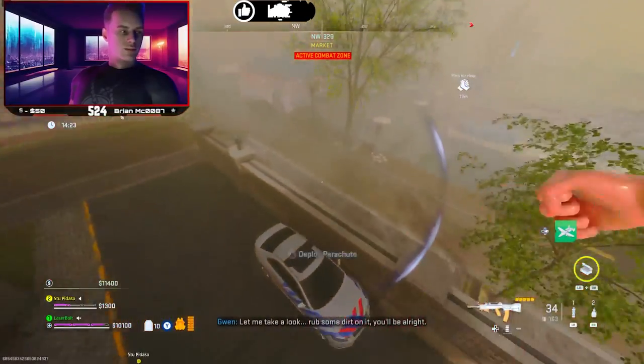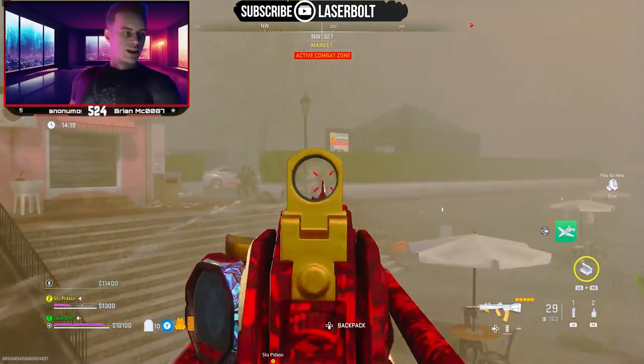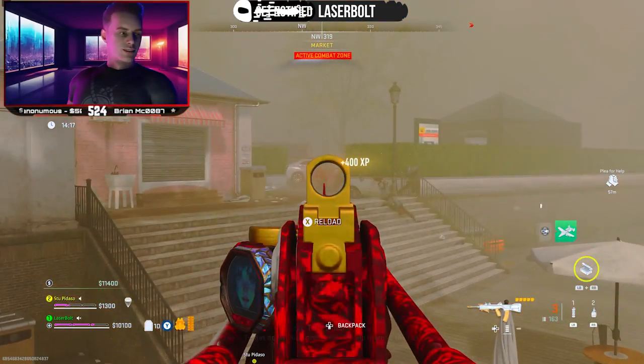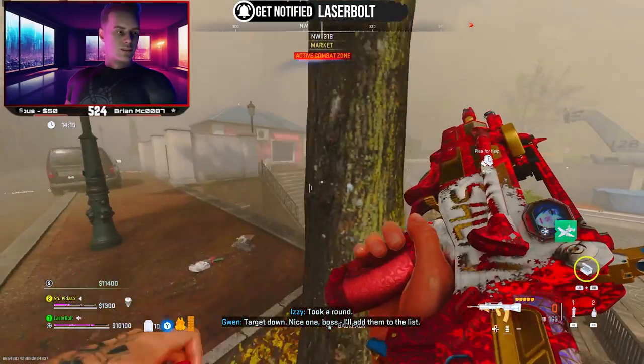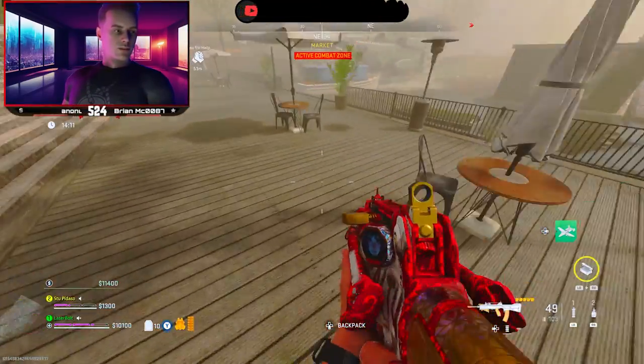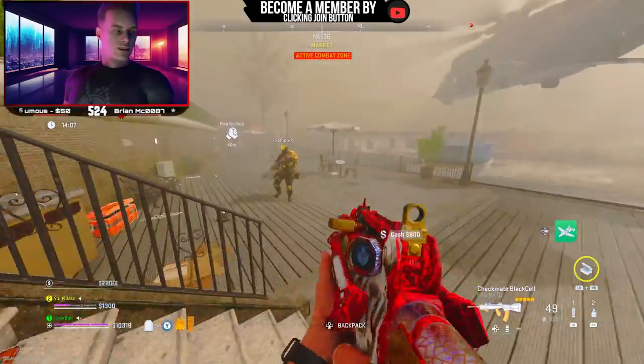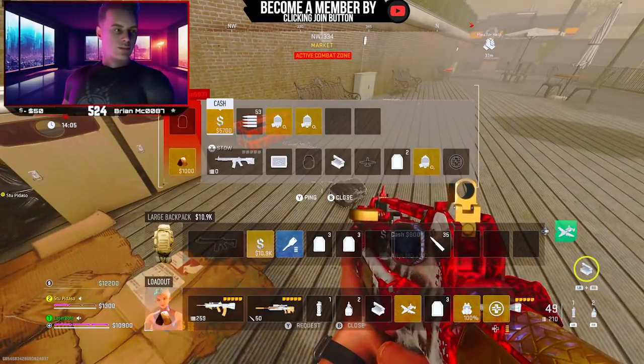Welcome back to another video. Today we're going to be taking a look at how to complete the battle plans. This is a tier one mission, and what we need to do is dead drop three conning battle notes and also dead drop three cargo ship instructions.